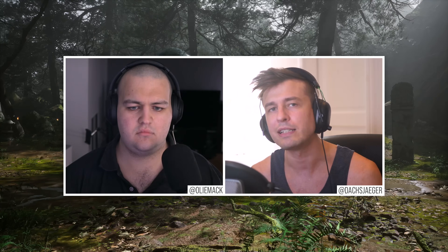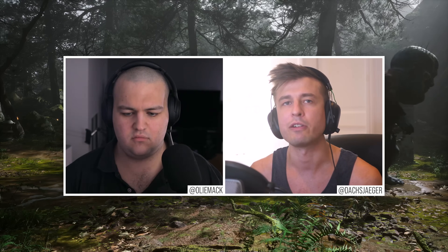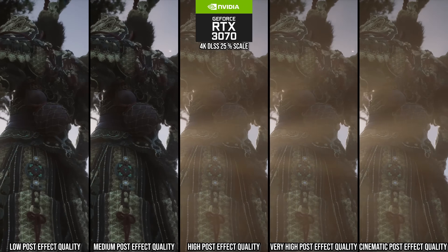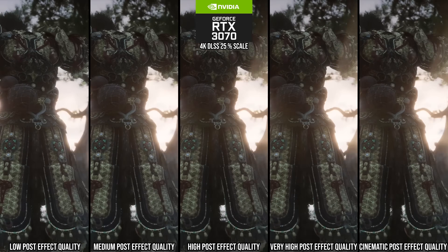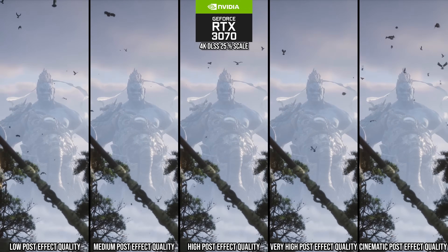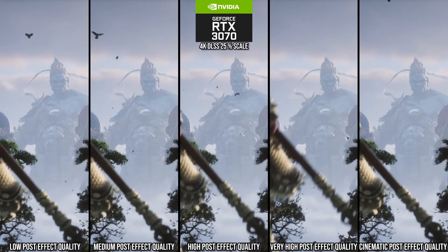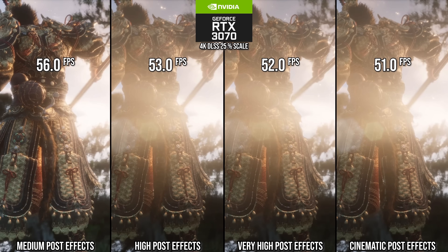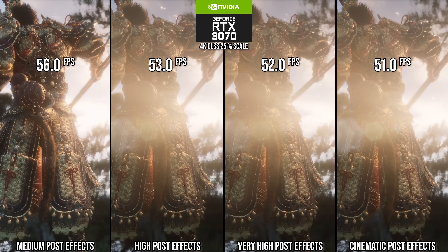I'm going to go through individual settings from slightly least important to most important. The first setting is post-effects quality. If you just watch a cutscene play out, you won't notice the difference too much until you get down to the lowest setting. But if you stop and look, you'll see that below high, things like bloom are reduced and lens flares are turned off.